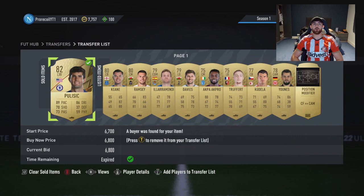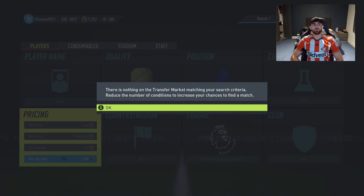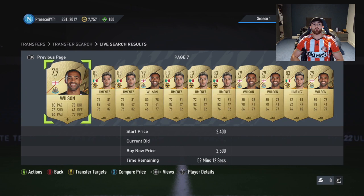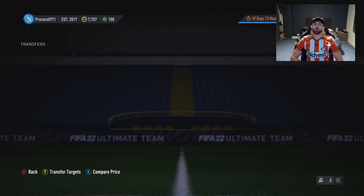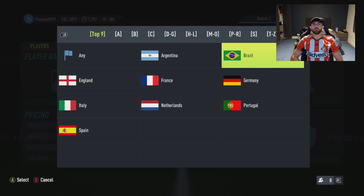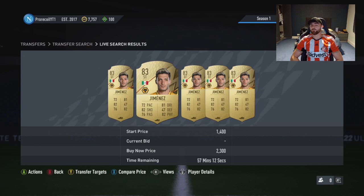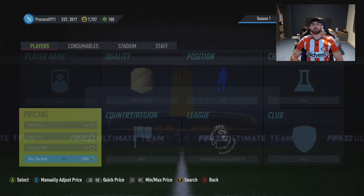If we buy a few and sell them on quickly we're already going to be making a decent amount. Wilson is literally the lowest priced one at 2.5k right now. Jimenez is there as well - both will go up once the game fully releases. Jimenez's minimum is around 2.4k, so realistically after EA tax we're looking to buy either of them at 2.1k or below.